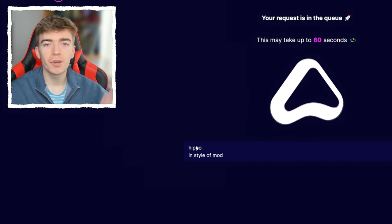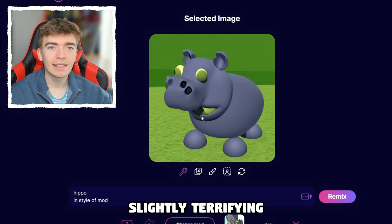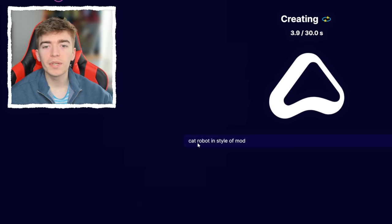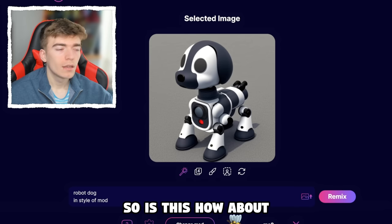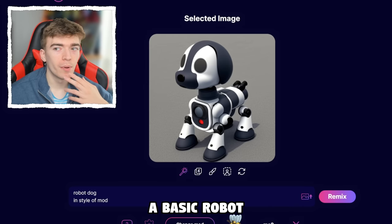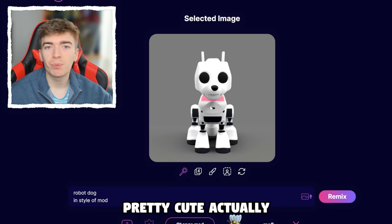Now we're going to try a hippo since Adopt Me doesn't have a hippo pet. The first one does look like an Adopt Me pet, and this one is slightly terrifying. I asked for a few more hippos and this is what I got. But now the ultimate question — what would a cat robot look like in Adopt Me? How about a robot dog? Adopt Me already has the mecha pets and a basic robot, but a robot dog that looks like this would be pretty cute.